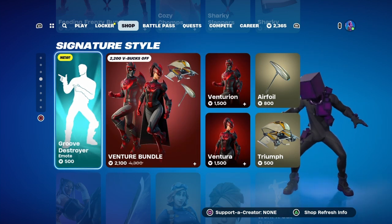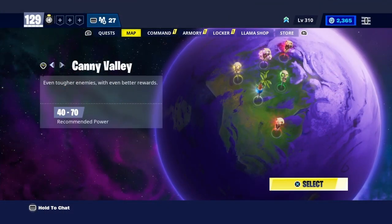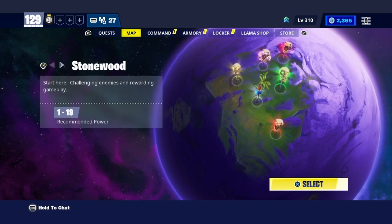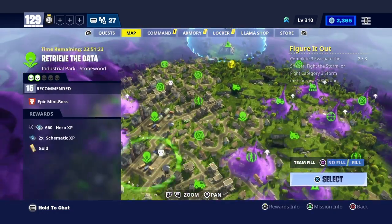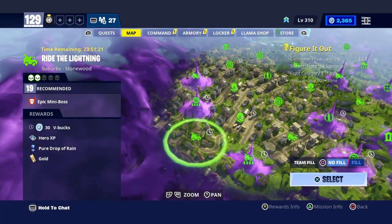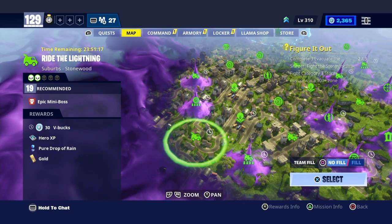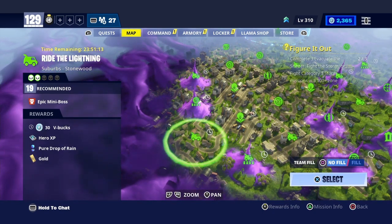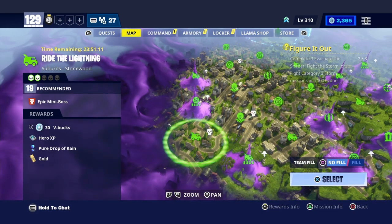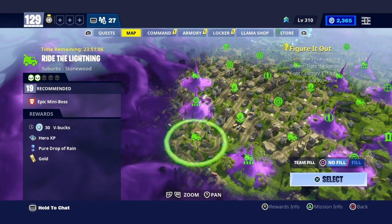Yes, let's go check out these V-bucks. Right here in Stonewood, way over here in the back — right here. Ride the Lightning in the sub herbs. 19 zone, 30 V-bucks. Very nice. Like I said, it's not much, but if it's for free, it's for me.